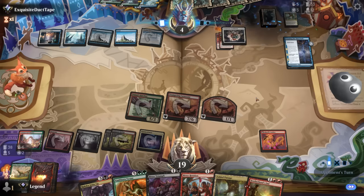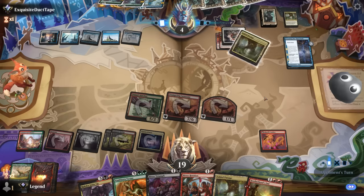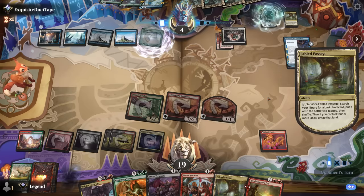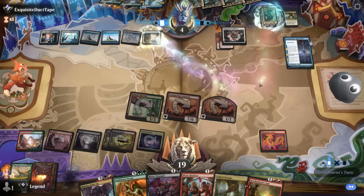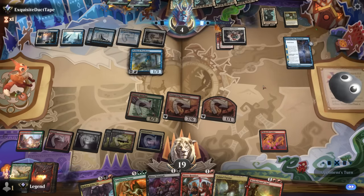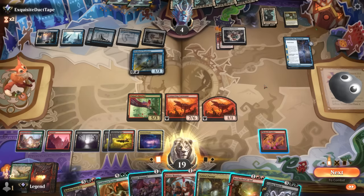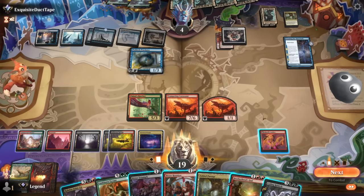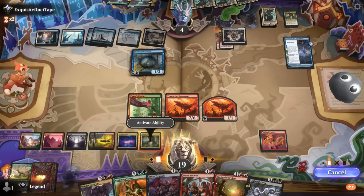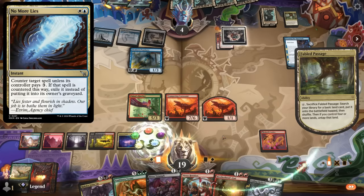Another Abolisher found. Prankster as a blocker — unlikely to be enough. Another Coiling Rebirth off the draw. We could cast an uncounterable Vaultborn Tyrant and attack with it, or try another reanimation spell — though there's a chance they have something like No More Lies in hand.